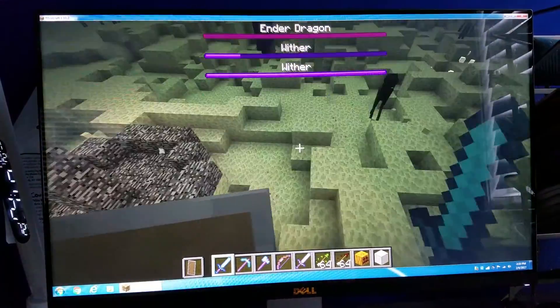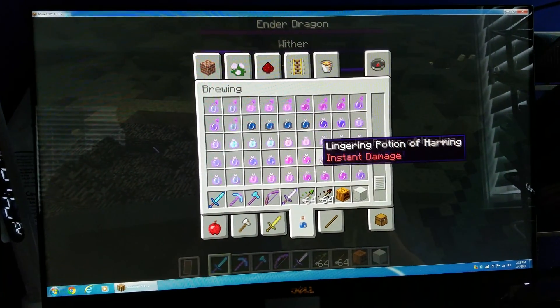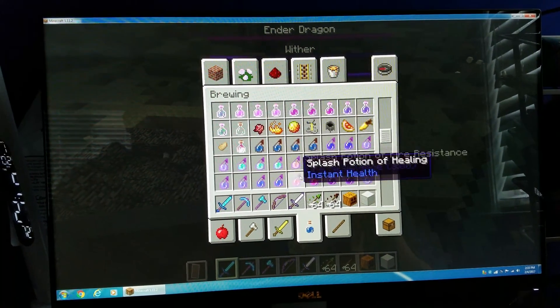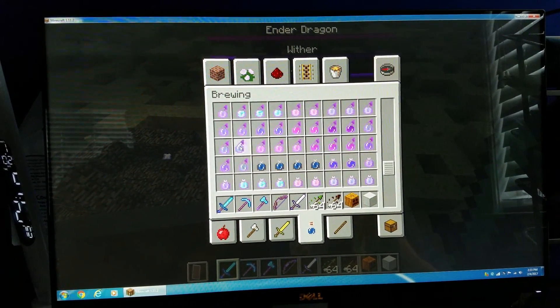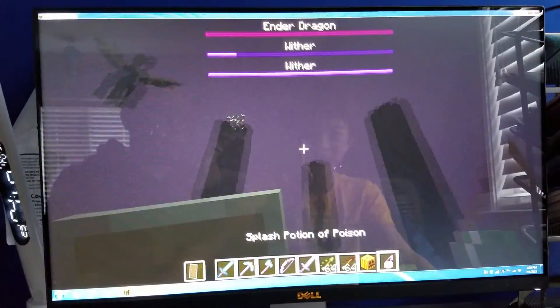He's even bigger than the Ender Dragon. I think Ender Dragon — why don't we try something? Let's throw a potion on the Ender Dragon and see what happens.